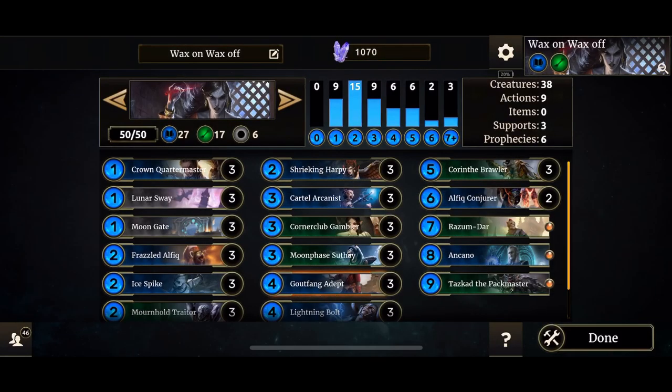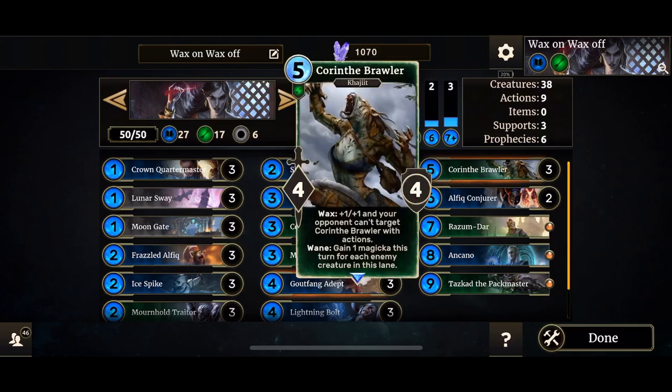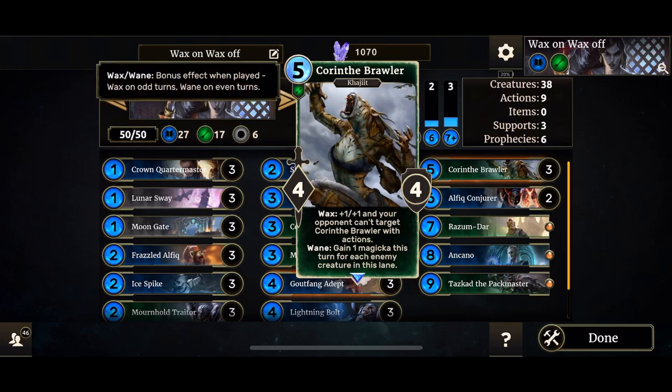We also have two Alphic Conjurers. When you summon one, you will get a Flame Atronach. So if that gets removed, the second instance of the card will consume that Flame Atronach and spawn a 7-5 Warded Storm Atronach — it's pretty good. Lunar Sway helps a lot in proccing Frazzled Alphic. And don't forget about Corinthi Brawler — not many use it, but it's a pretty good card.